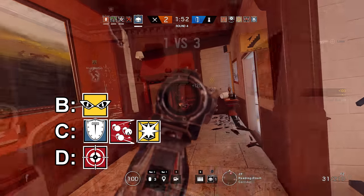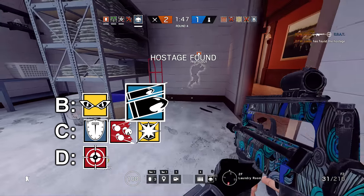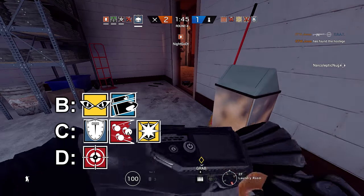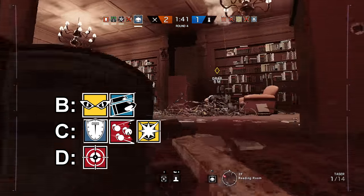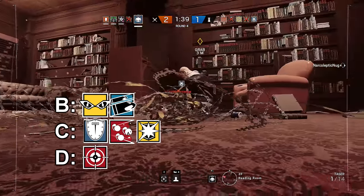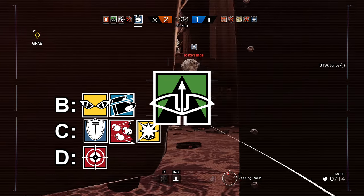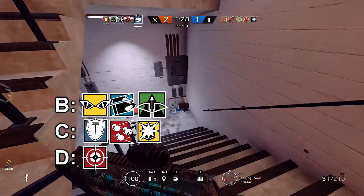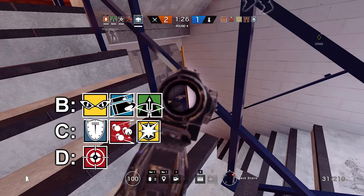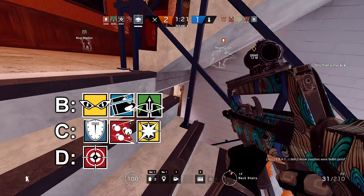The next operator for Tier B is Buck. Most people think that Buck and Sledge should be side to side — I don't think so. Buck is a noisier Sledge. He doesn't have the same grenades and his breaching isn't as reliable. However depending on where the objective is, he's still a strong pick and personally I like playing him. The next operator in Tier B is Capitao. I actually had a really hard time placing Capitao on this list, mostly because of where the objective is. He's basically a really strong smoke for the attackers, but he isn't really strong on every objective. In my opinion he's situational. That caps off Tier B for us.